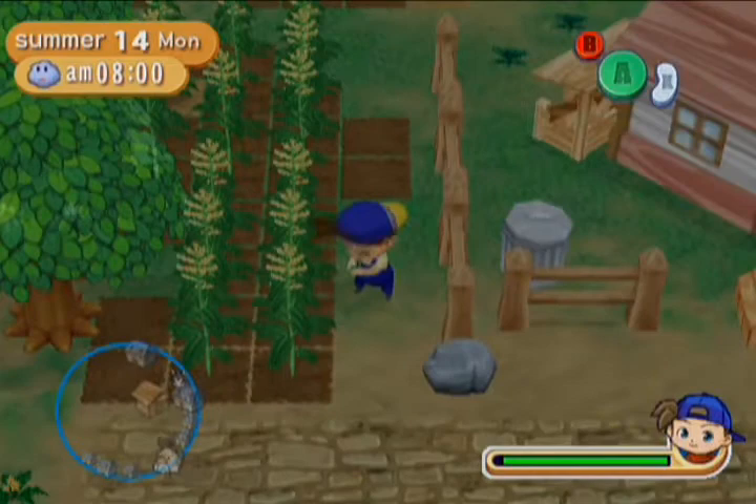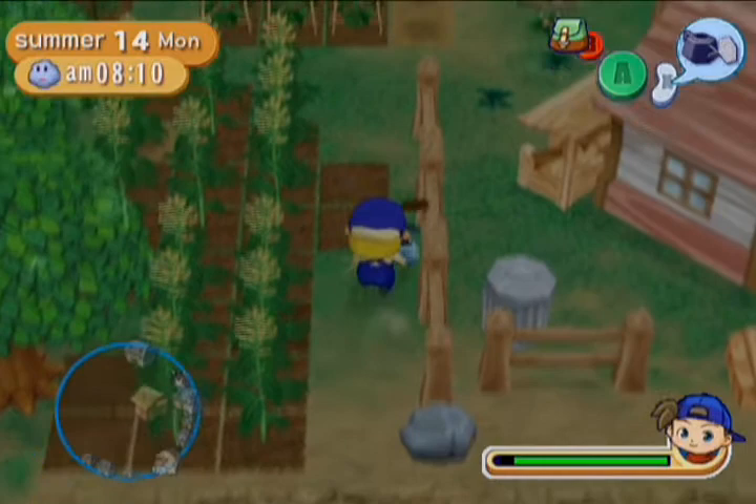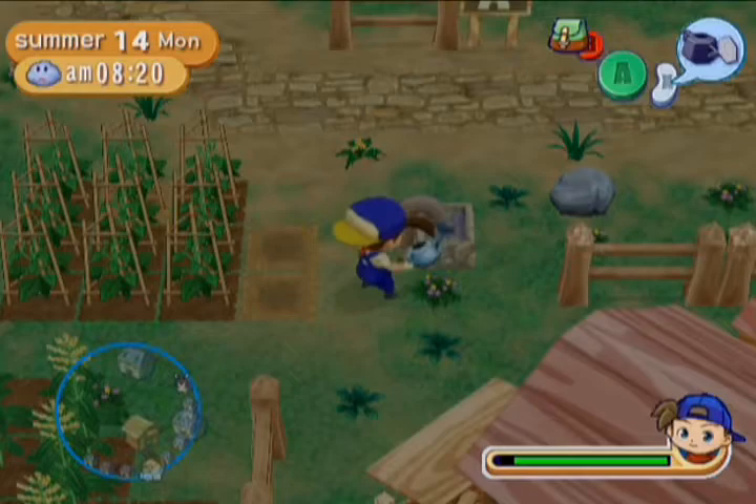Welcome back to Let's Play Harvest Moon Magical Melody. New watering can — does it actually have water in it? Well, let's find out. This one you can charge up twice. Nope, it has no water in it. Let's go fix that. Charge up twice and now you can water two rows at a time.